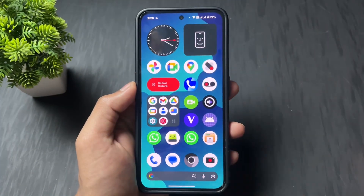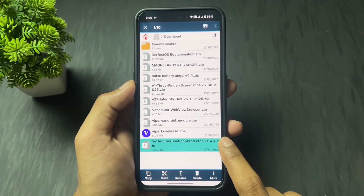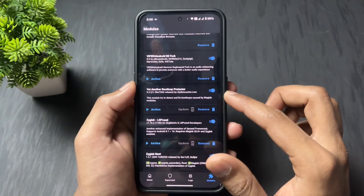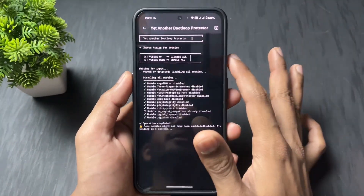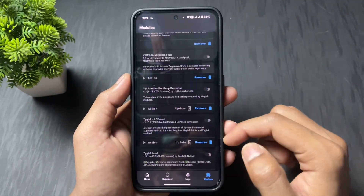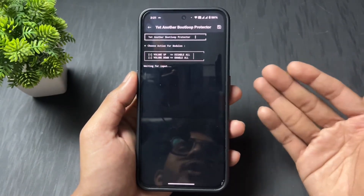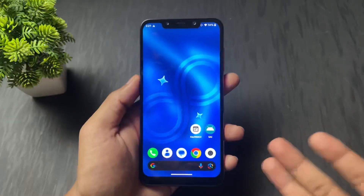The next Magisk module is Another Bootloop Protector. As the name suggests, this is a bootloop protector module. Before you go to install any other module, first install this module — after that you are good to go to install any other modules. This module helps protect your device from going into a bootloop, so definitely install this bootloop protector module.